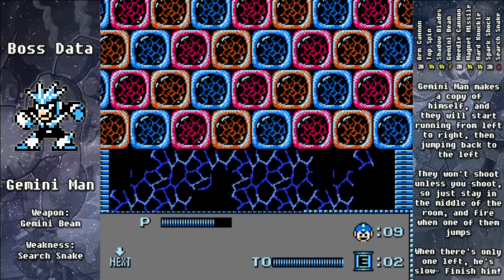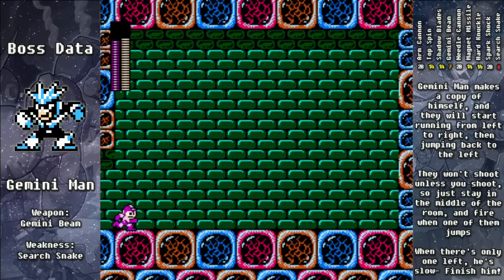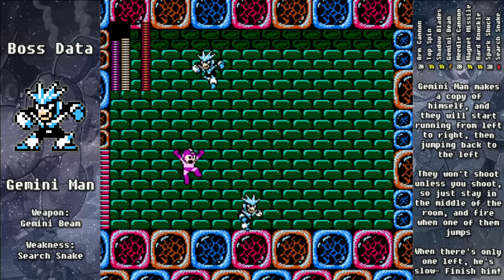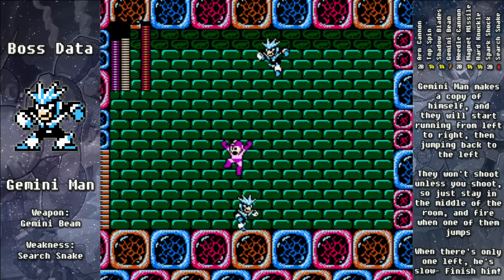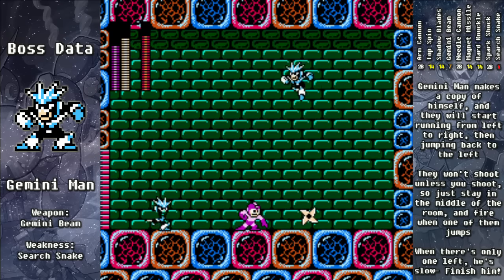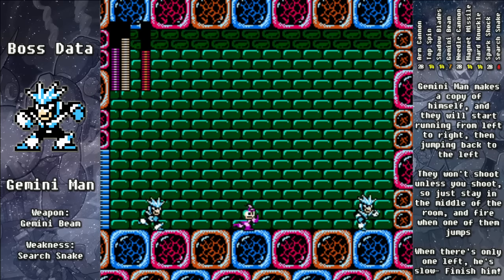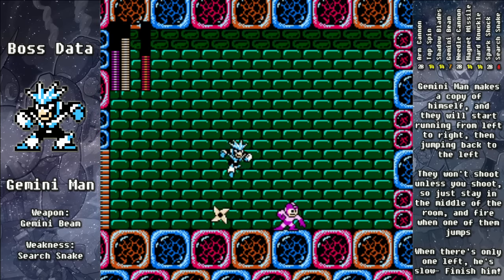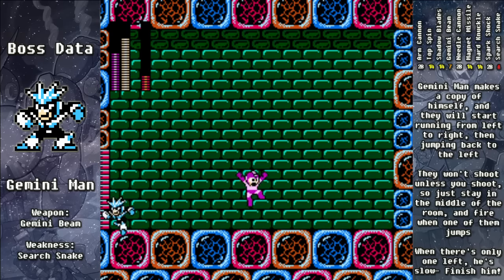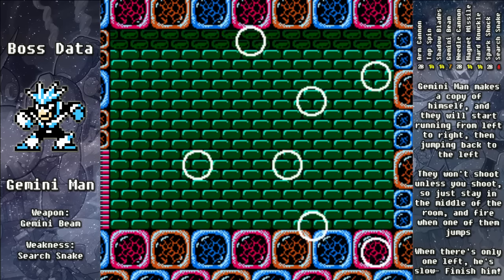The Search Snakes deal the most damage to Gemini Man, but he's actually very exploitable if we use the Shadow Blades with their boomerang action. Move to the center of the screen — they won't shoot unless you shoot — so wait until the one on the right jumps, then fire your Shadow Blade to the right and jump over the one coming to the left, who will get hit by the boomerang action. Once there's only one Gemini Man left, you can easily take him out because he moves slowly and doesn't even fire the laser very often.